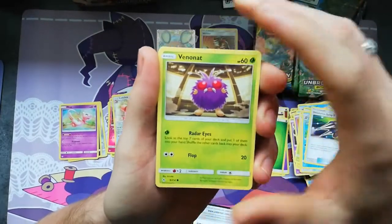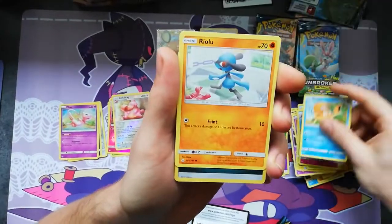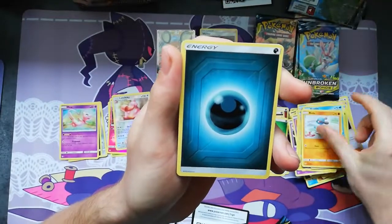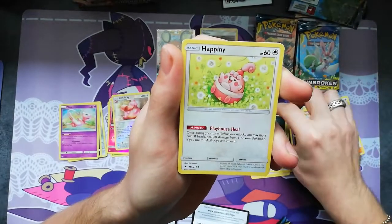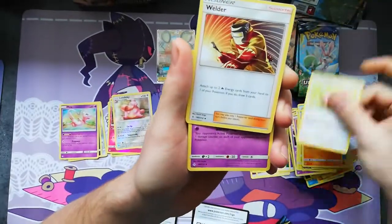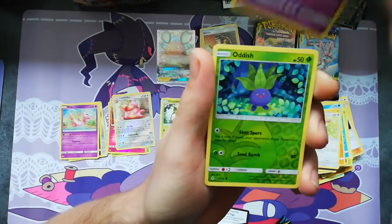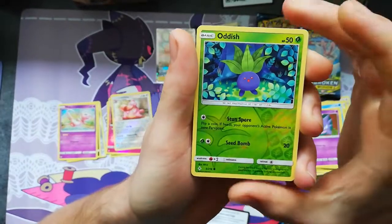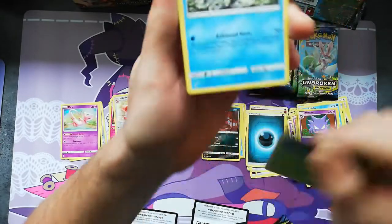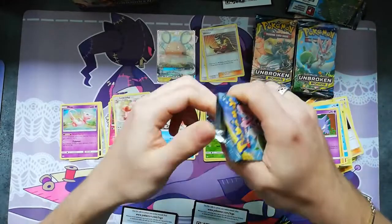If you're wondering why I do the card trick like that - I do it so I get the commons first, that's the circle. After the commons there will be an Energy, after that it's the uncommons - that's the little square. Then we come to the reverse, and then the rare for the pack. That's why I do the card trick - if you've been wondering.